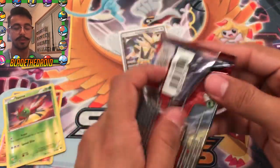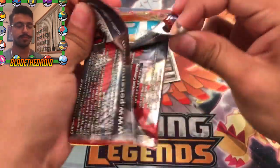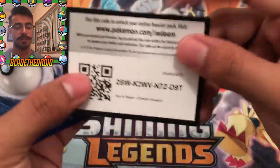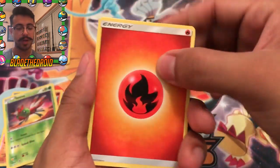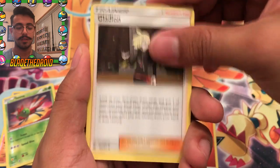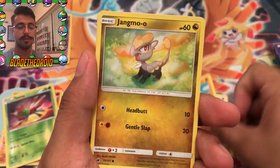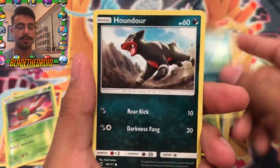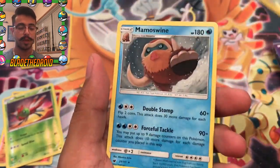Crimson Invasion — the set that's notorious for having bad pull rates. I'm not going to lie though, every time I open up a Crimson Invasion I manage to get something. The green code card tells us we're not getting anything special. We got Fire Energy, Gladion, Chinchino, Miltank, Mankey, Jangmo-o, Karrablast, Houndour, a Psychic Memory Reverse, and we got a Mamoswine Rare.